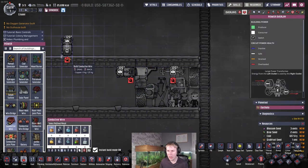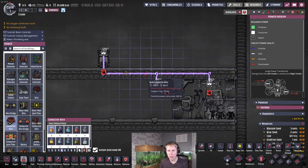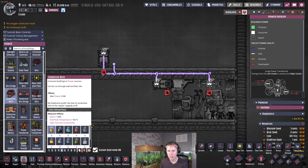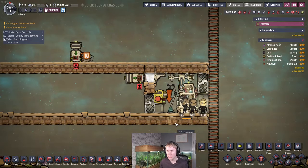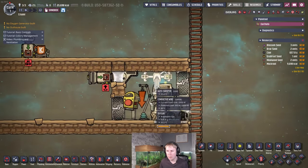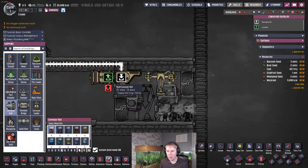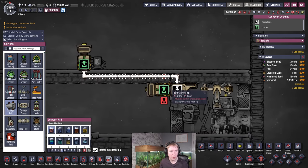Hook this all up with a power wire. I would just power this off whatever is powering your base, but I'd like to keep the power supply to the reactor separate because it's going to self-power itself. We're just going to use a dev generator to illustrate this. The excess eggs from the shine bugs are going to go in this conveyor loader.